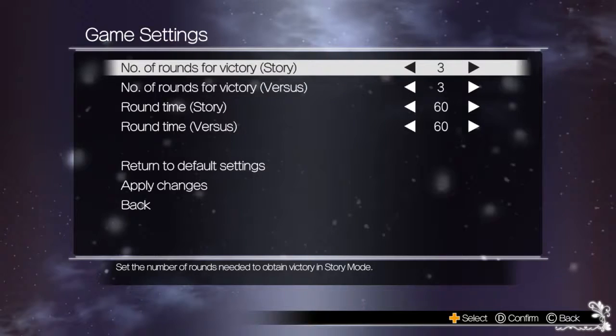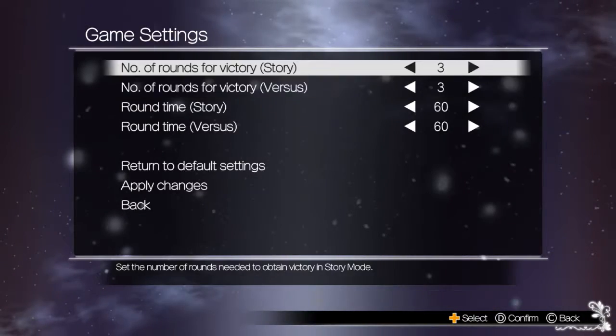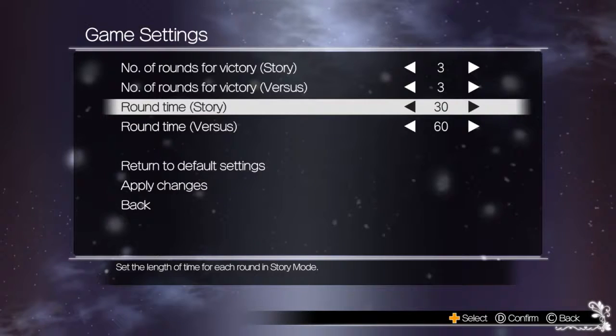Game settings — default speed is 3. The game can move back and forth very quickly, so 3 seems about right. I kind of like 3 out of 5, personally. You can bump up the time if you want, but it's not really necessary. The game moves pretty fast.